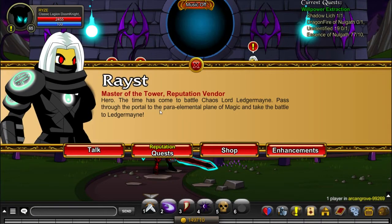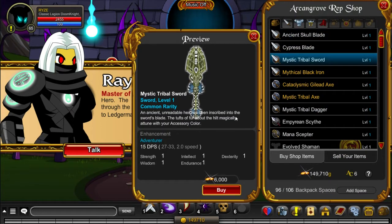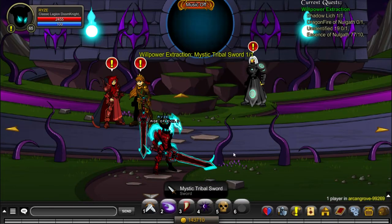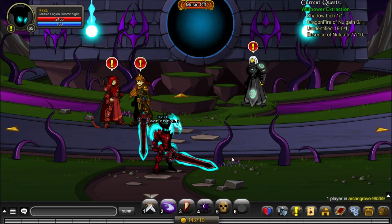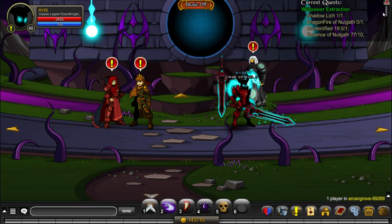You get the Mystic Tribal Sword from the shop at Raist in the starting location. I will write down every requirement in regards to reputation, gold, and level, so everything will be in the description if you have any questions. And if your answer isn't there, just ask and I will try to help you as much as possible.